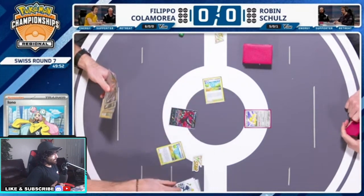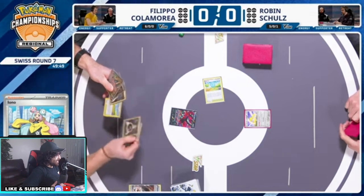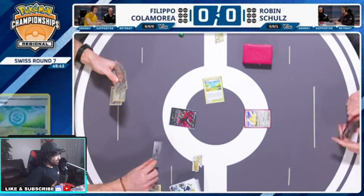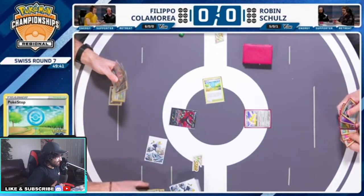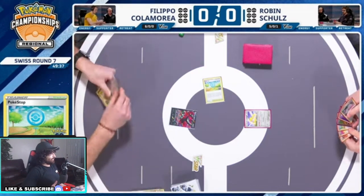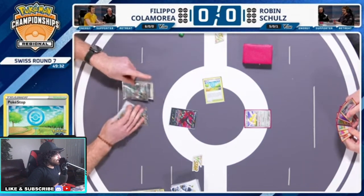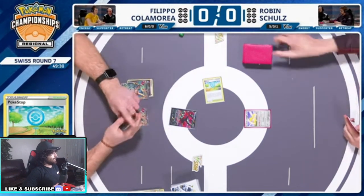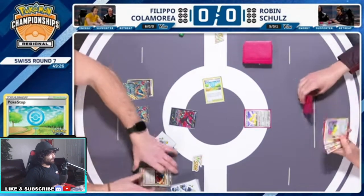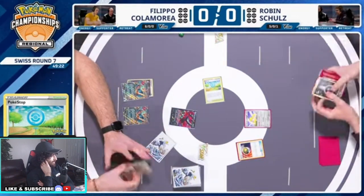Let's see — Pokestop start. Bad start, yikes. Forced to Trekking Shoes. Maybe we should Trekking Shoes first. That's tough. What do we draw? Rory Moon does not like going first. I'm pretty sure he lost the coin flip because he does not want to go first.